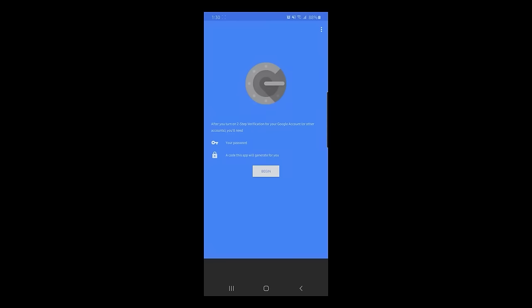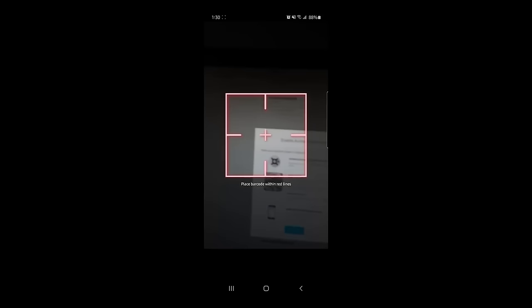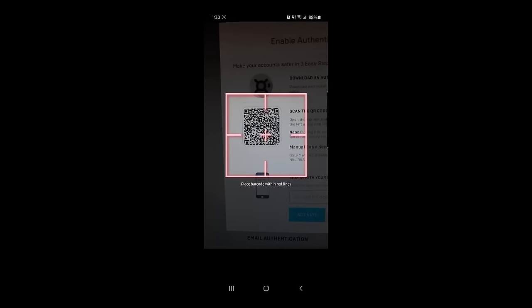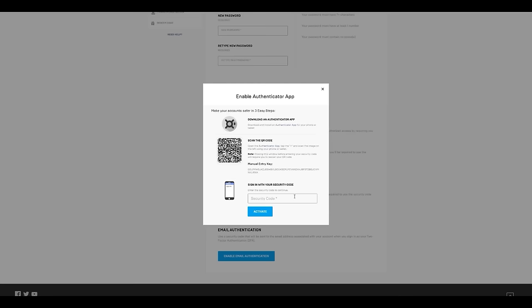Open the app and tap begin. Tap on scan a barcode and scan the QR code on your screen. Tap add account. Remember the code shown on your phone — it refreshes every so often for additional security. Enter the six-digit code in the pop-up and click activate.